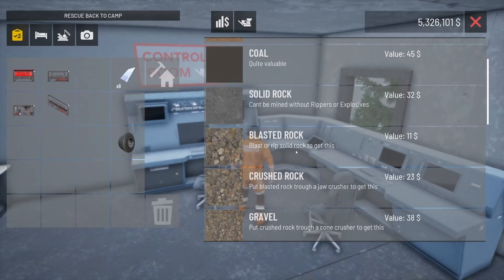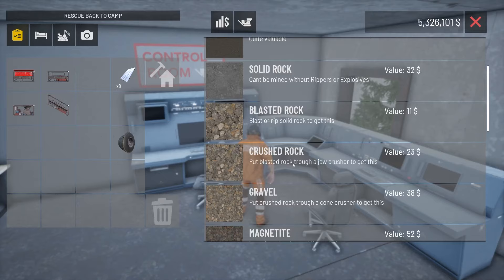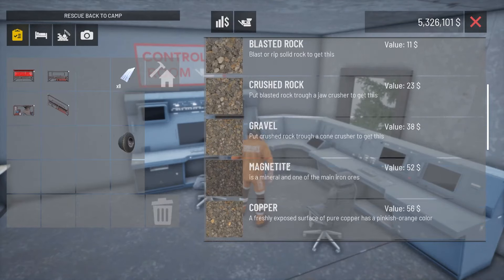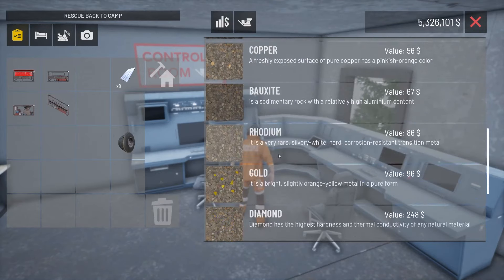Hello there everybody, Dre here and welcome back to my little mine site in Out of Ore. Today I'm going to be taking a little bit of a break from the lithium vein that we found in the last episode. We have figured out ways to get this all the way up to my wash plant, but it is not easy in the current stage of the game. I'm probably losing money trying to transfer it up this mountain by vehicles because they're not powerful enough to get up this hill.